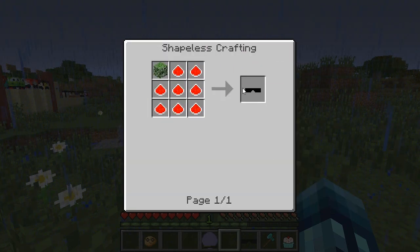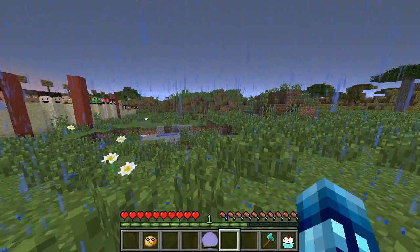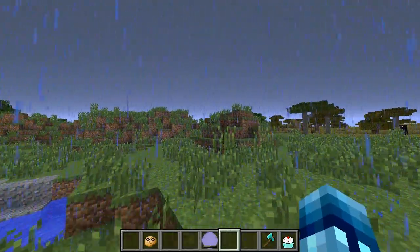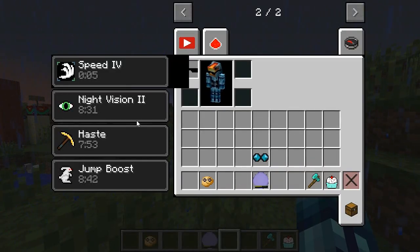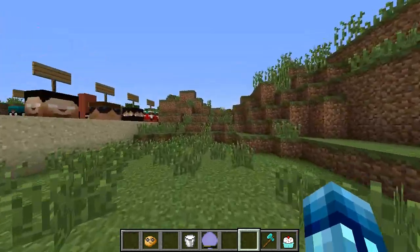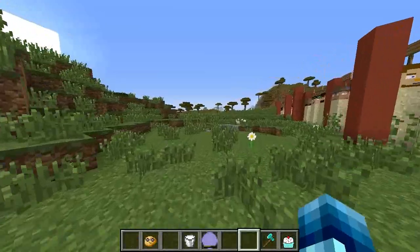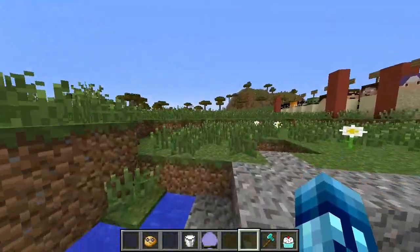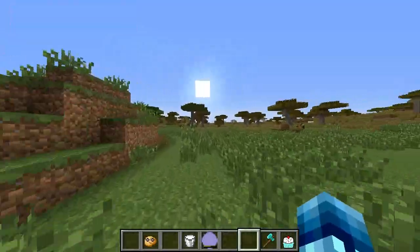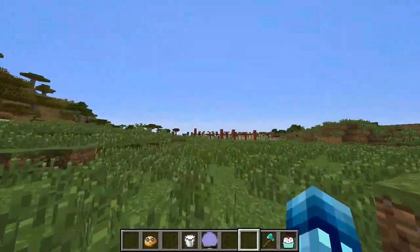Next is Bodil's Sunglasses. To craft those you put some oak leaves in the recipe. When you wear them you actually get some effects. You will get Speed 4 for 5 seconds infinitely — the 5 seconds will just keep refreshing. As long as you have the sunglasses on you will have the speed and be super fast. These are really good if you need to get around quickly.